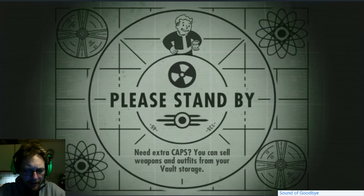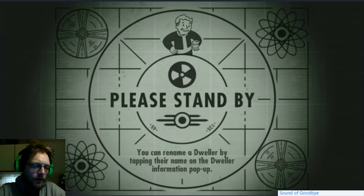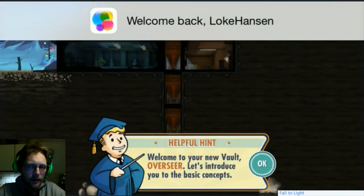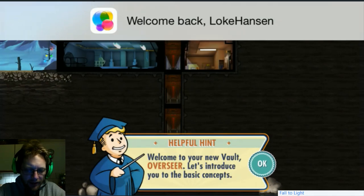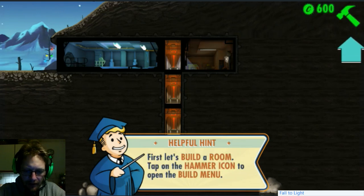Need extra caps? You can sell weapons and outfits from your vault storage. The only thing I know about Fallout - because I asked my oldest son - he said this is like a shoot-them-in-the-head kind of game in the future where the currency is caps, because it's the only thing that survived some kind of wasteland thing. So helpful hint - welcome to your new vault, overseer!